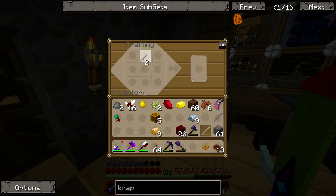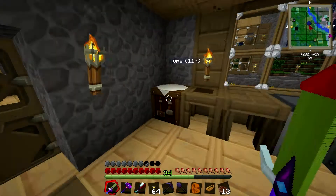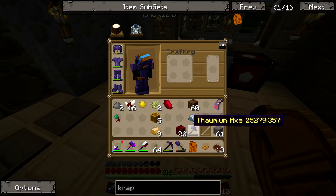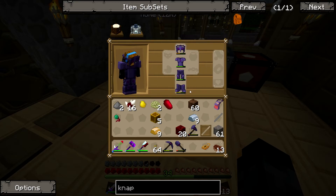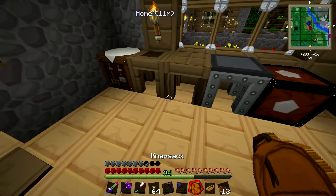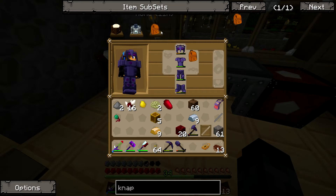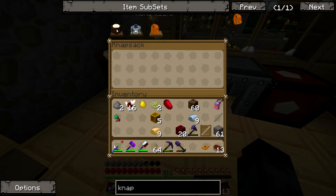No, not stone - that one. Leather at the top, gold in the middle. I don't actually know what this does. Where did my bag go? Oh, so it goes there. Oh look, now I have a third tab - that's so good.